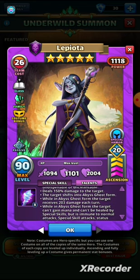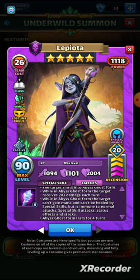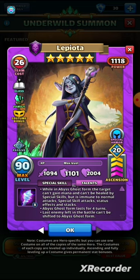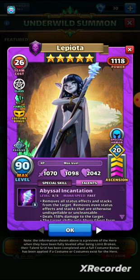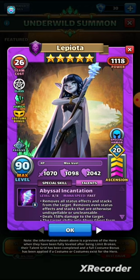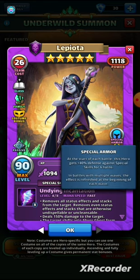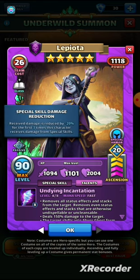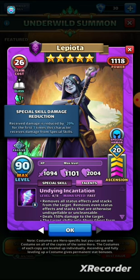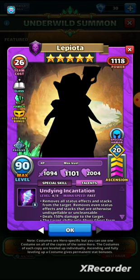While in Abyss Ghost Form the target can't gain mana and can't be healed by special skills, but is immune to normal attacks, special skill attacks, status effects, and stacks. The Abyss Ghost Form lasts for four turns — same as before. The last enemy left in battle can't be shifted into Abyss Ghost Form — also the same. Do I like this one better than the original? Yes. They get the same Ether talent — the special armor — which works in conjunction with the passive, potentially giving 40% damage reduction against special skills.